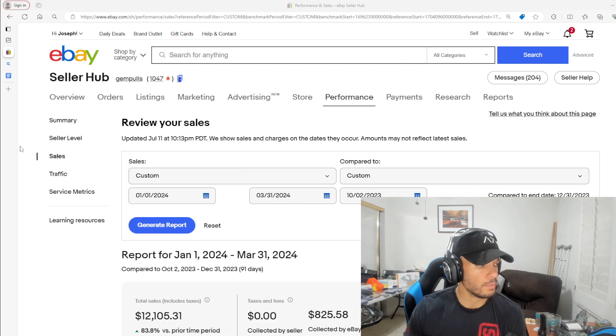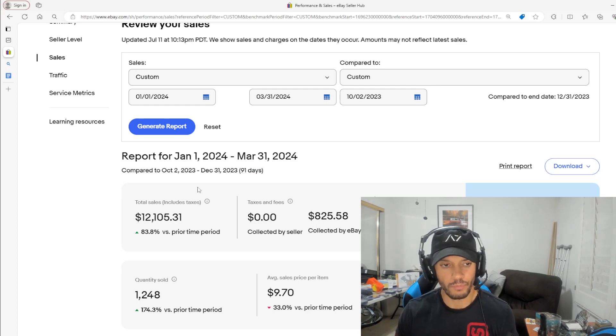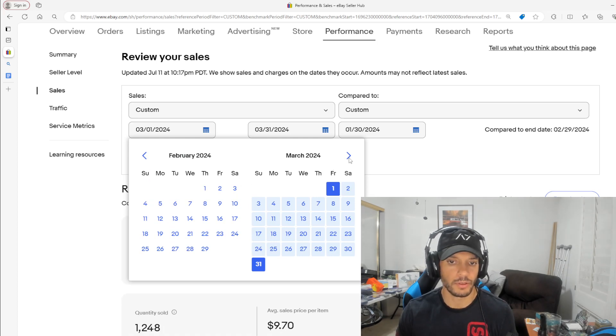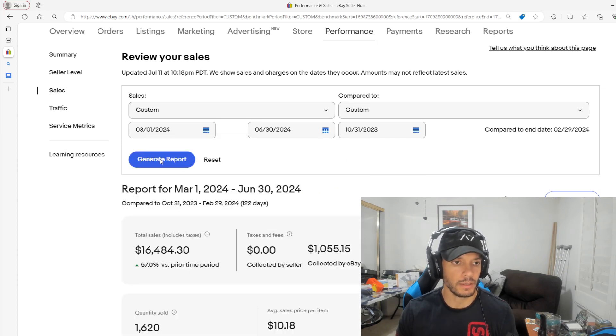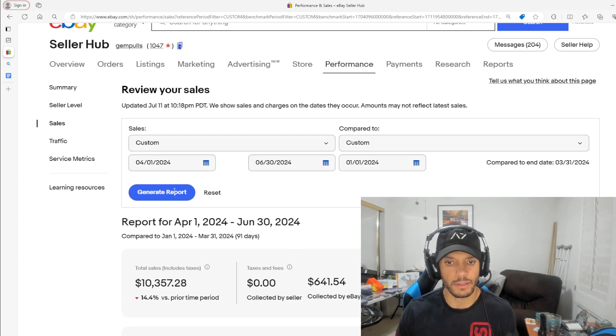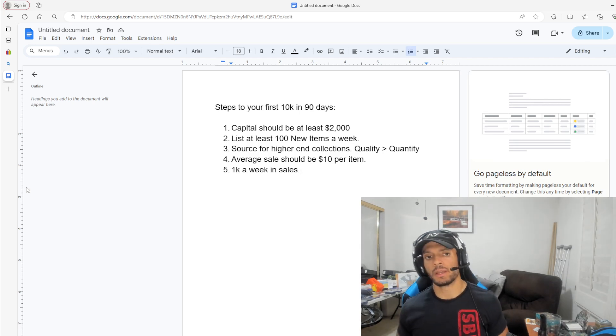Let me lower my screen and show you my eBay store analytics. From January 1st through March 31st — about 90 days — I did over 12k in sales that quarter. Then from April 1st through June 30th, I did a little above 10k in sales. So you can see I'm actually practicing what I preach — back-to-back over 10k every 90 days.